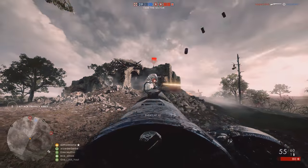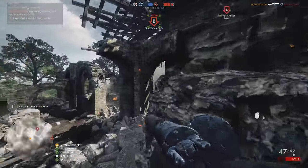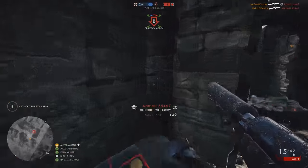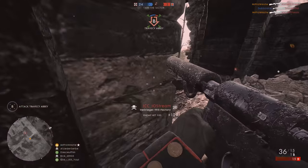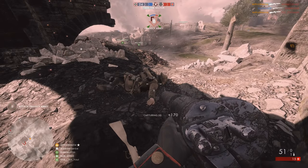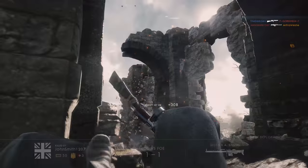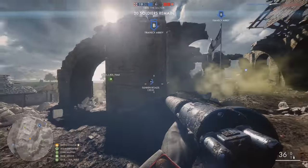Starting off with the Hellriegel, the Assault Level 10 weapon. This experimental SMG was developed in 1916 by the Austro-Hungarian Empire, but it never actually saw any combat. The only known model to have existed clearly didn't survive the experimental stages, and this weapon has now been lost to history. That surely gives DICE quite a lot of room to work with for the statistics of this weapon. Not knowing what its true statistics really were, they had free reign to create a weapon that was truly worth the grind.